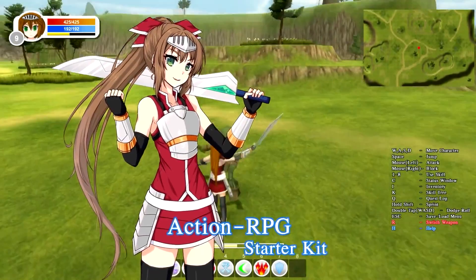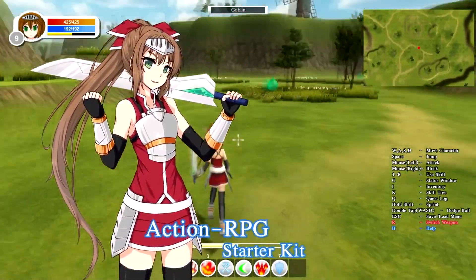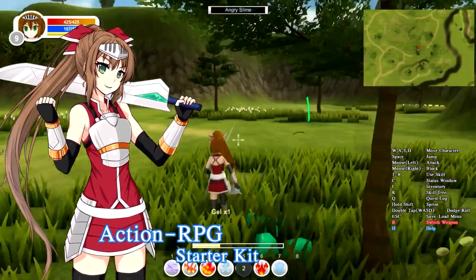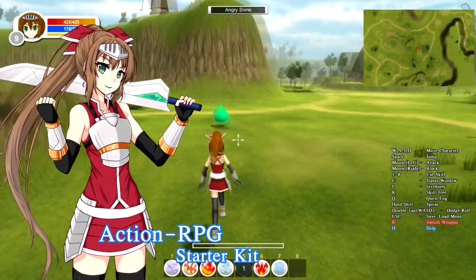Then we've got the Action RPG Starter Kit, which is a perfect template for any action RPG. It includes a skill system, skill trees, enemy AI, save and load systems, shop systems, skills and inventory.